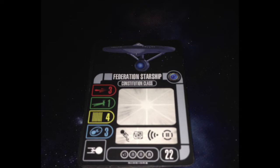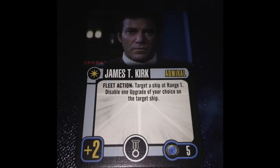Our Admiral is James T. Kirk — plus 2 skill, or an 8 skill captain, both with a talent slot. He'll cost you 5 points. Action — fleet action: target a ship at range 1, disable 1 upgrade of your choice on the target ship. It's okay, not the best ability in the world. But if you're not running a Kirk and you want the plus 2 skill boost, you can't get it any other way.